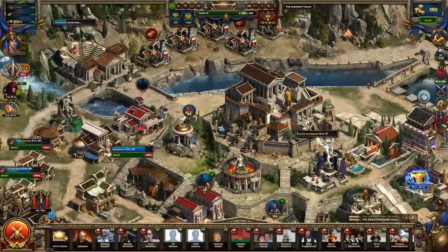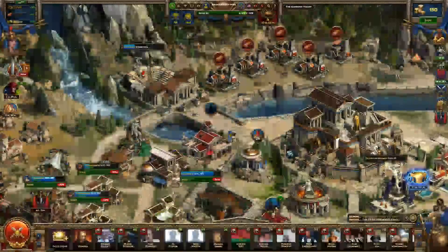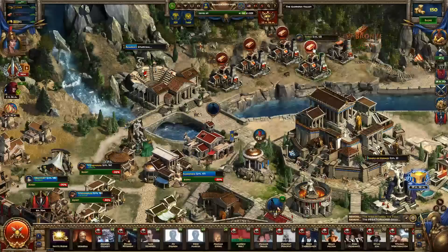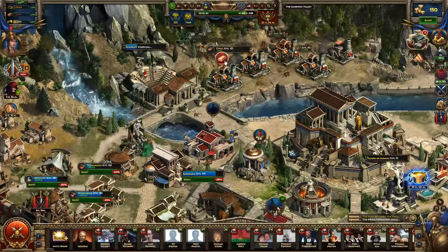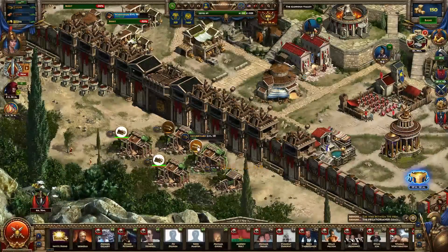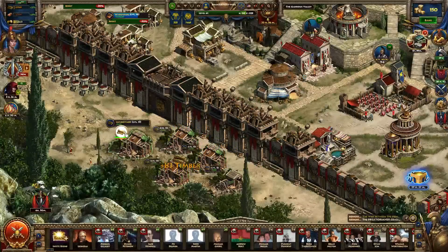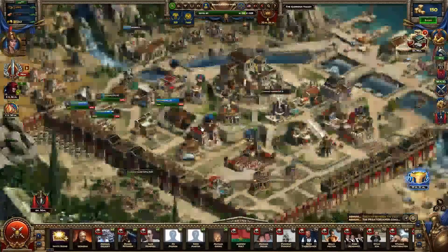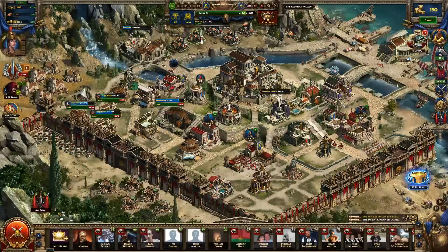Next, we'll go to your resource buildings. There are three main types. You have your forges which produce bronze — half of your bronze is collected to your warehouses, and half can be collected by clicking the little bubbles that pop up over the building. Timber works the same way: 50% goes to your warehouses and the other 50% is collected from the bubbles. It's very good to upgrade these as high as you can as soon as possible, because that will give you more resource production and allow you to build more buildings and units.